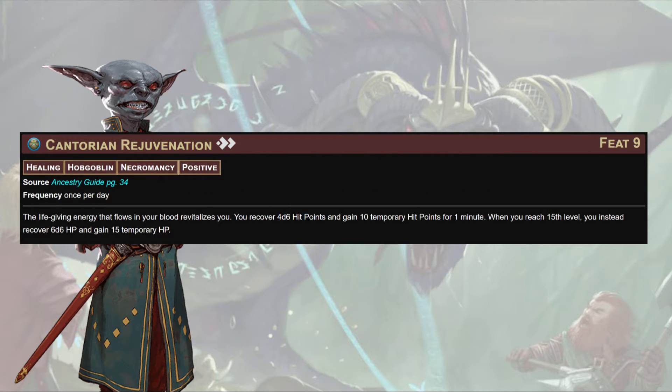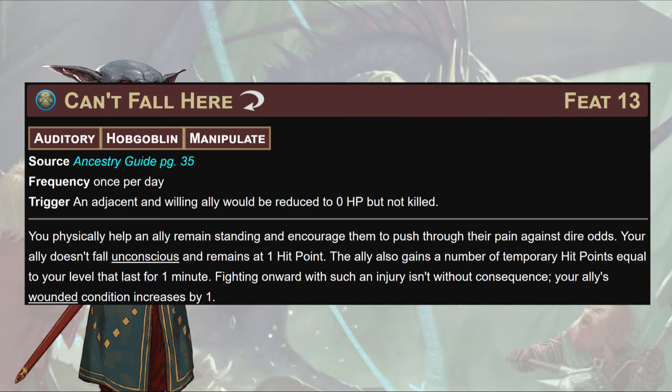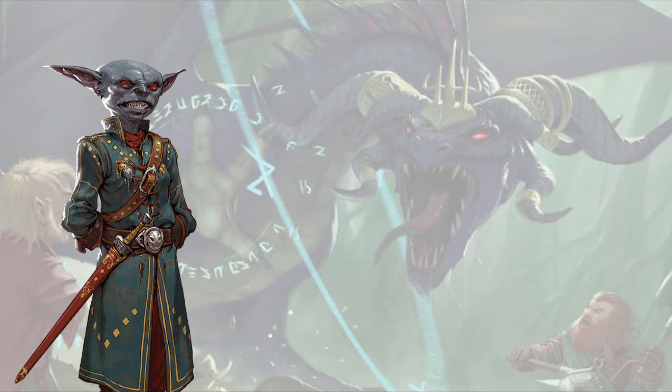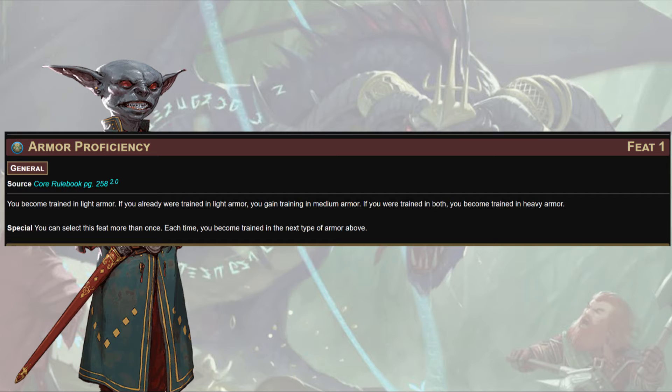Next, Cantorian Rejuvenation: for two actions, you get a bunch of HP and some temp HP — almost makes you feel like you're in Exerbil Iron Magus, just snapping your fingers to offset that we don't have great ways to heal ourselves outside of Vampiric Touch. Then Can't Fall Here: if somebody drops to zero HP but isn't killed, they don't fall unconscious — they remain at one hit point and gain HP equal to your level. That's Orc Ferocity but slightly better. Lastly, Cantorian Restoration: once per day, if a living creature within 60 feet would die, it's essentially Breath of Life, giving them back 6d8 plus your Con mod.